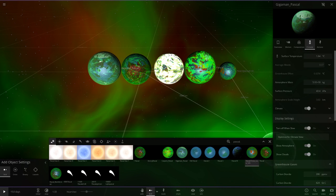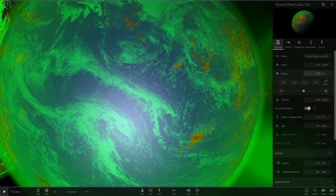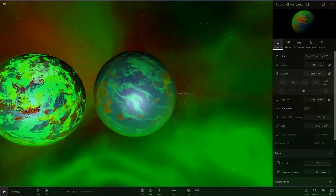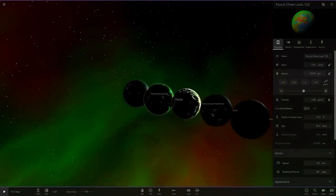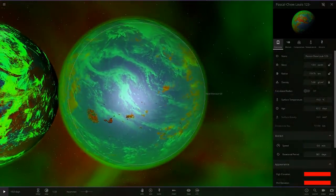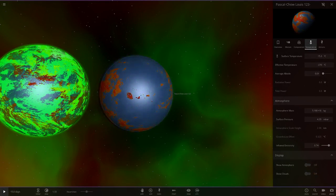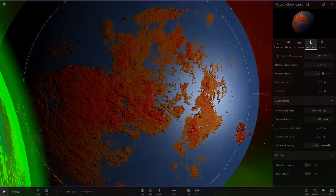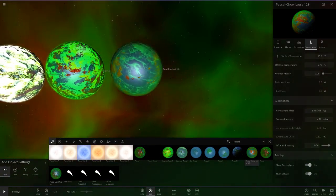Moving on, next up we've got Cho Lewis's entry. He's gone with a green atmosphere — if it wasn't green it wouldn't really be a Pascal. It's similar to Gigaman's but the atmosphere is more of the normal green Pascal normally has. The surface below has also got some orange on it, which is a different color option. It also has city lights, which is a nice touch.